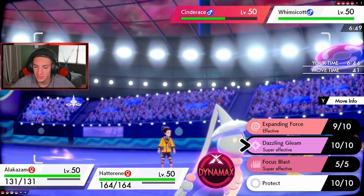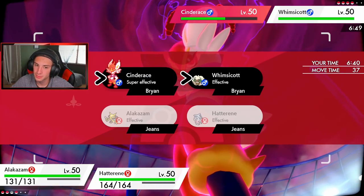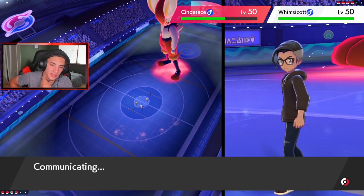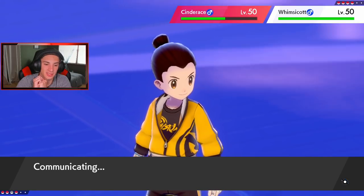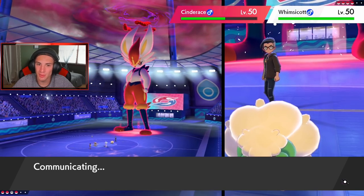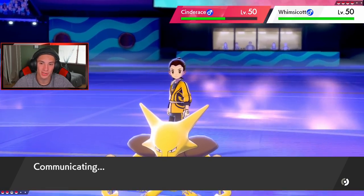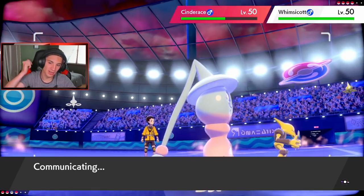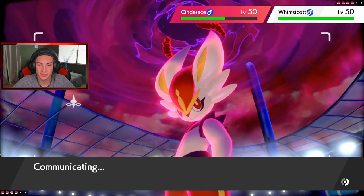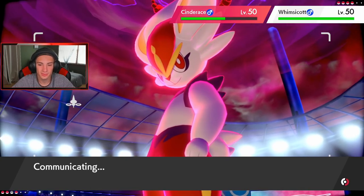Do I go for Dazzling Gleam here? We do outspeed him. Missing the terrain, I'm going to go for it and then go for a trick room. Is he really going to go for a tailwind here? This dude really just did us dirty. If we go first we might be able to take out the Cinderace with this Dazzling Gleam — Misty Terrain, no STAB, Life Orb, and super effective. Let's see what happens. Please do not go for a tailwind — sir, I'm asking you politely. Do not go for the tailwind and KO all my Hatterene. I want this first battle win for ranked season so bad.